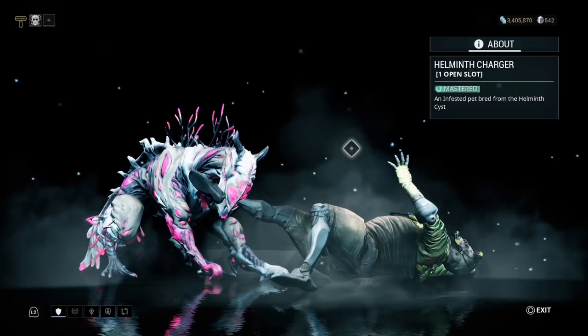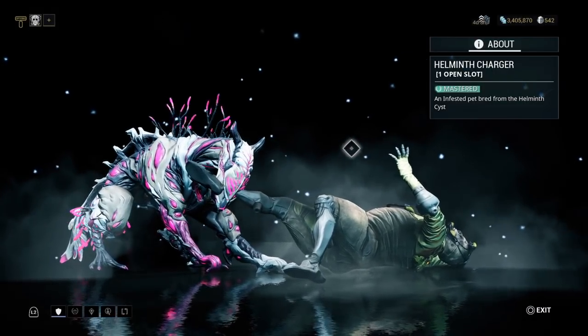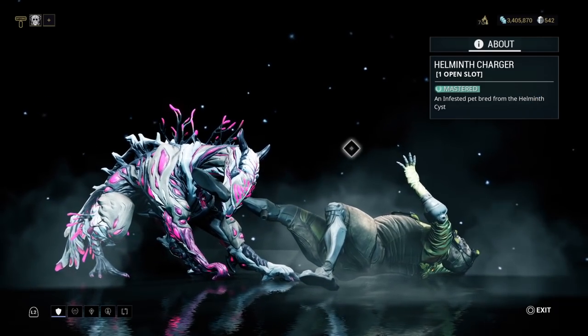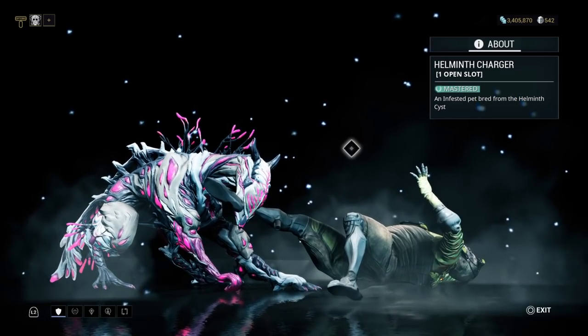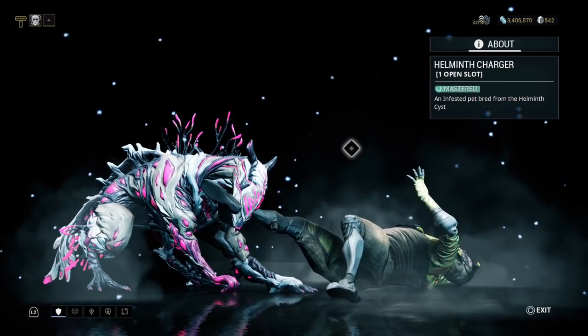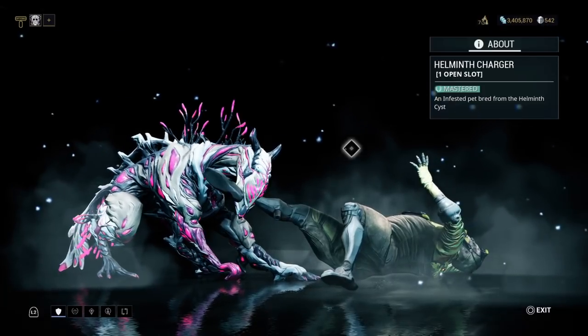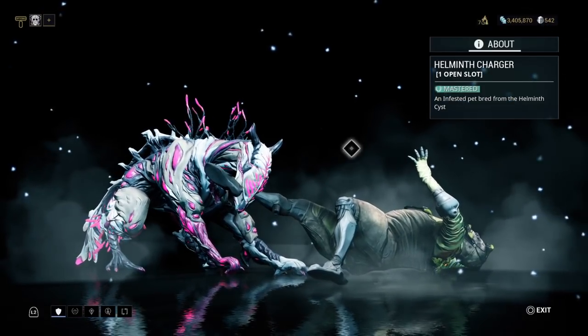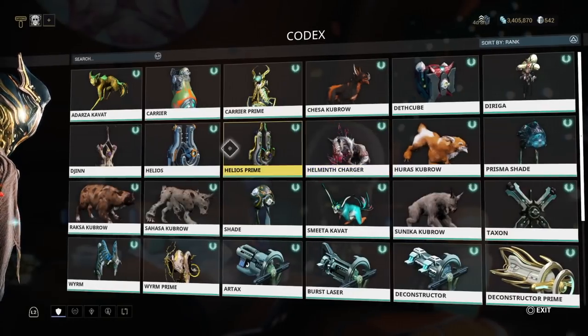The sixth unique kubrow is the Helminth Charger, which can use a charge trample as well as proboscis to latch onto enemies and pull them towards it — similar to an ancient healer. Turnabout's fair play, I have to chuckle when a Helminth Charger grapples and pulls an ancient healer to it.